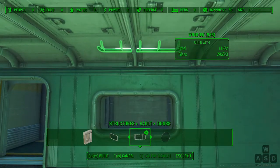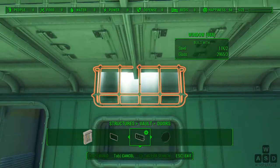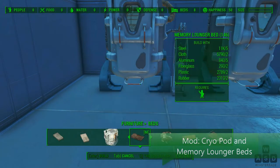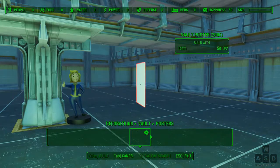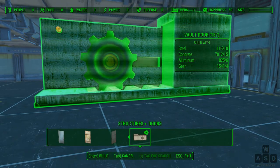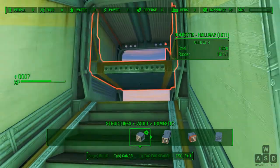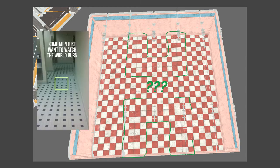Then there were these detail pieces that would not snap anywhere and only turn green when it made no sense. I kept building for a little while with whatever cool stuff I could find. I eventually decided that the best way to do this would be to start over again in the Creation Kit. If you've never used it before, the Creation Kit is a lot more complicated than the settlement system in Fallout 4.